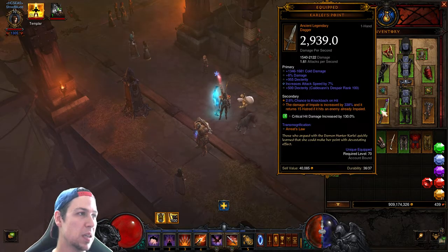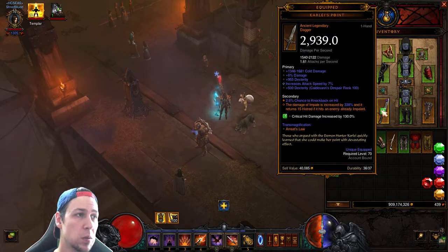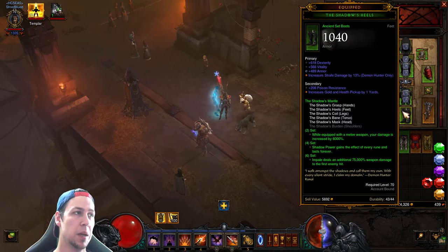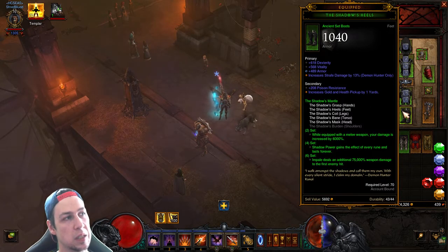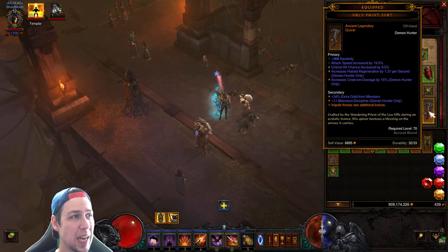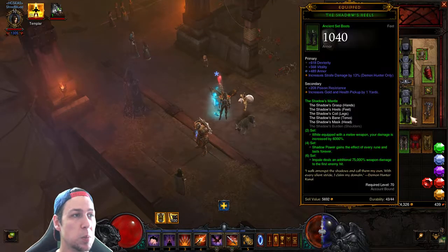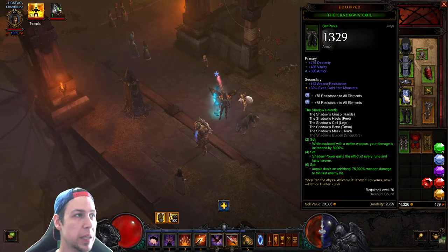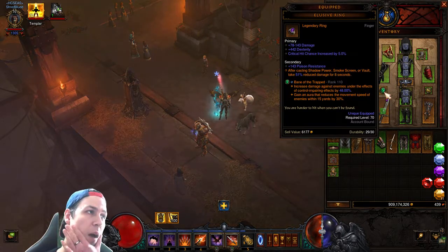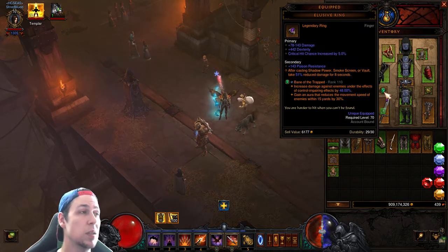For boots: dex, vitality, armor — but you definitely want to incorporate resist all. For the helm, go with dex, attack speed, crit hit chance, and try to get impale damage percent. Pants is always going to be dex, vitality, resist all. For the elusive piece, I would suggest damage, crit hit chance, crit hit damage.